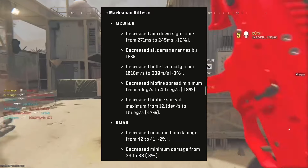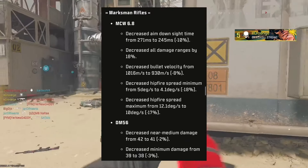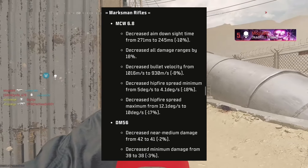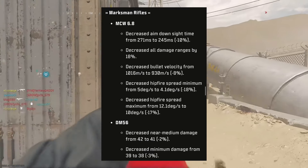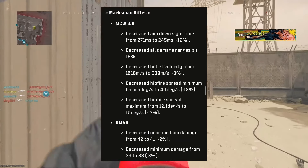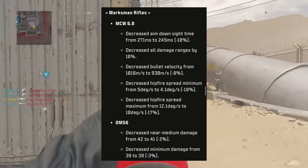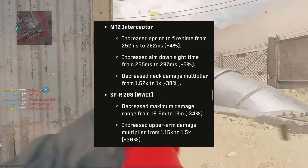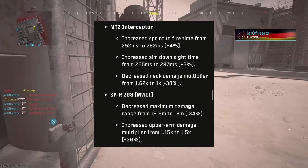Marksman rifles: the MCW 6.8 has been nerfed massively — decreased aim down sight time, decreased all damage ranges, decreased bullet velocity, decreased hit fire spread, and decreased hit fire spread maximum. The DM56 has decreased near medium damage and decreased minimum damage, only slightly though, from 39 to 38. The Interceptor has increased sprint to fire time, increased aim down sight time, and a decreased neck damage multiplier in multiplayer.